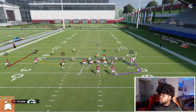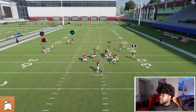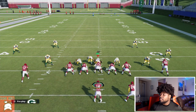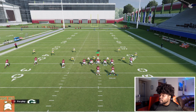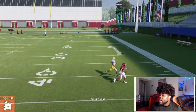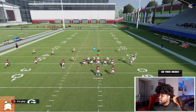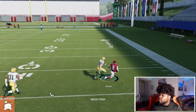Notice how the tight end is not attached to the line of scrimmage - he's on a block-and-release style route, so he will actually block that guy. In gameplay, he'll normally block the end man on the line of scrimmage. You'll see that my opponent is trying to blitz me the whole game because he sees I only have six people on the line, and he tries to send seven, but it doesn't normally work because the tight end blocks. Make sure you ID that person - it's important for who the tight end actually blocks.